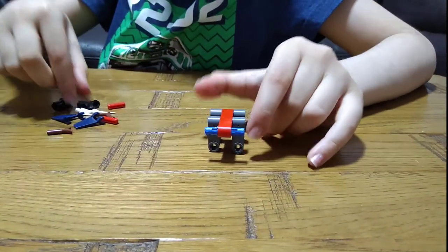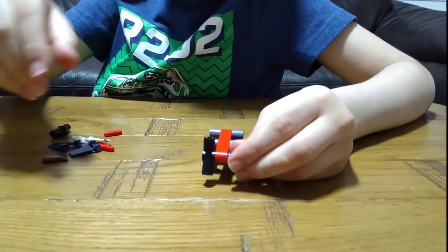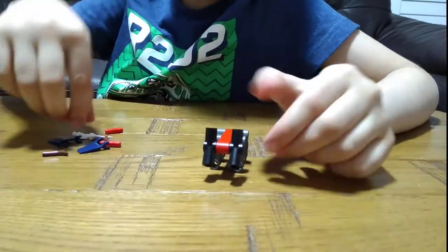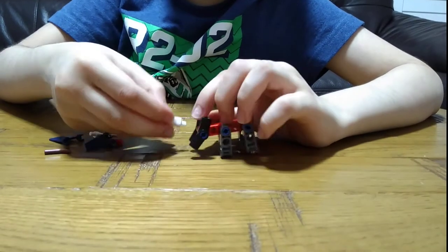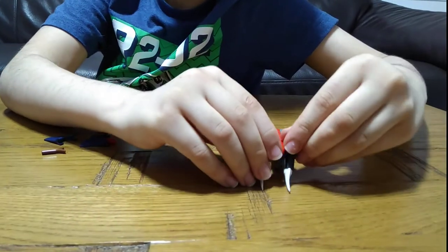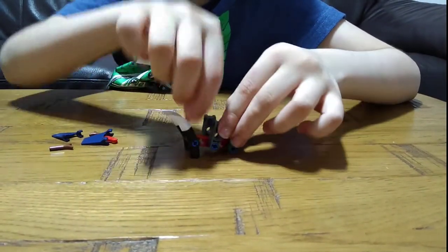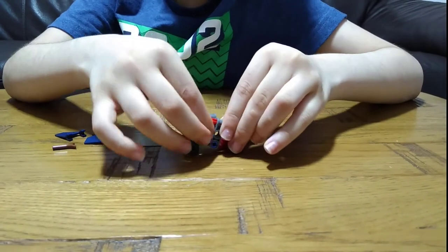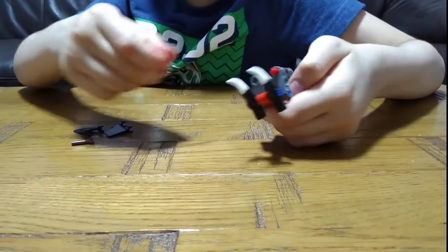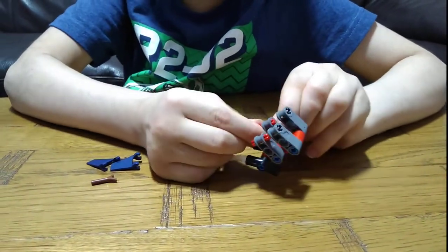Do the exact same thing on each side. Then you get two of these pieces and put one here and another one right here. Now get this piece — the horns for the tusks — put them on the front hole right here, and make them exactly the same on both sides. For stability you need to put this here like this, and then put another one at the front only.